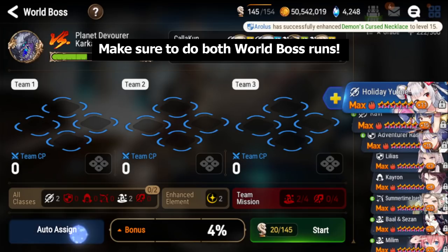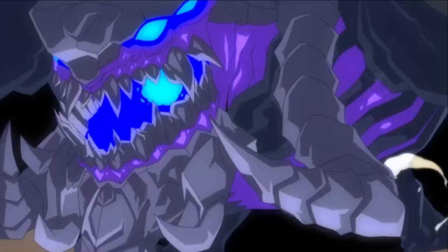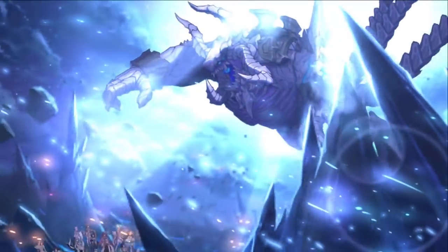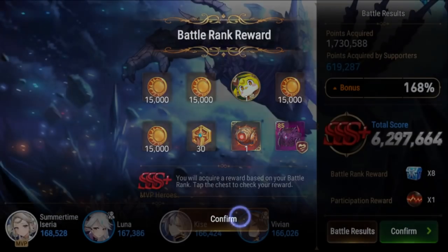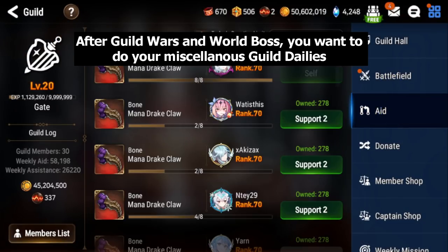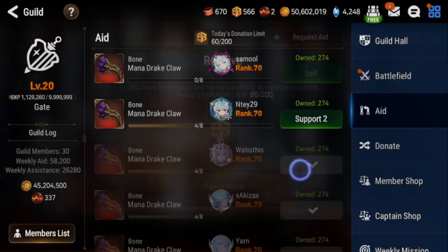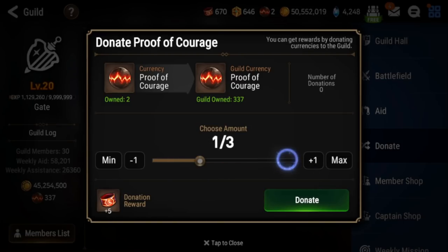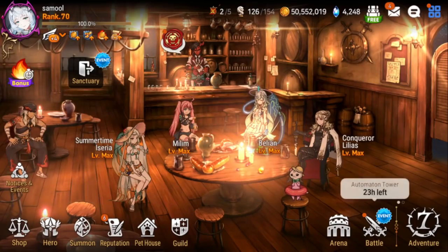For World Boss, select your team, use a supporter, and do your run — you can do two runs per day so make sure you do both. World Boss gives a lot of good drops including epic catalysts. After World Boss and Guild Wars, go to Aid and request Mana Drake Claws — this lets you farm Brave Crests easily by passing them around. Then go to Donate, donate your gold, and you get two donations per day. That's your guild dailies done.